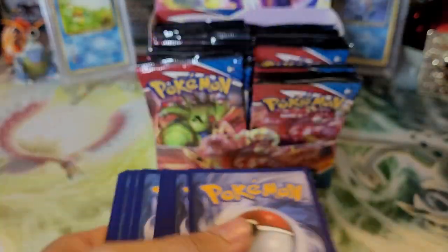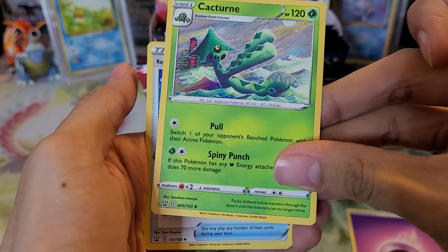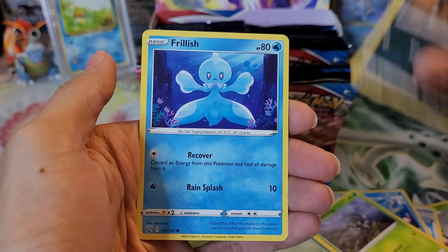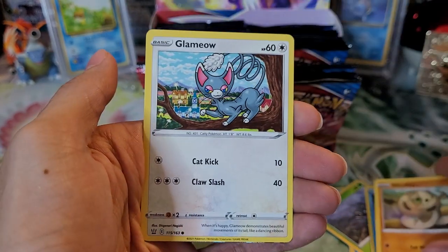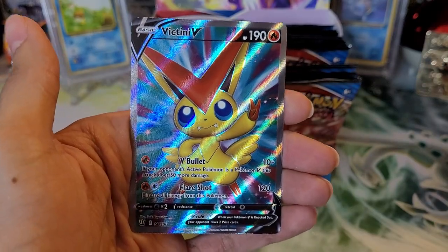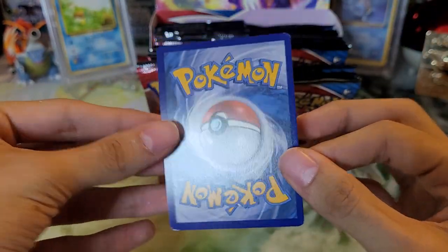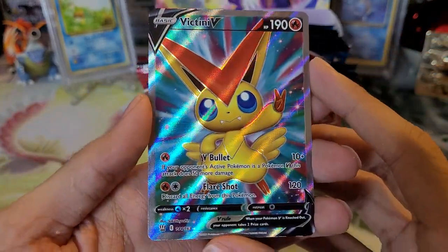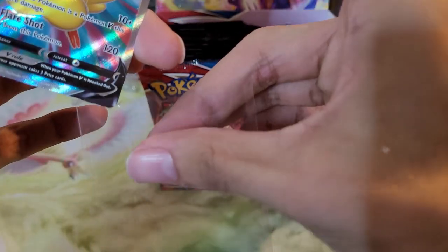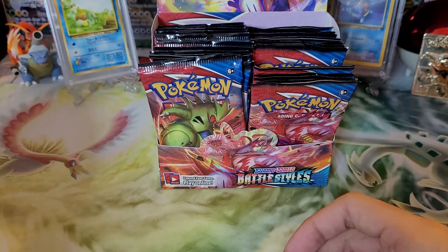On to the Rapid Strike Urshifu pack. We have Psychic type energy, Cacturne, Rapid Strike Scroll of Swirls, Seedra, Scatterbug, Houndour Single Strike, Frillish, Celacobra, Glameow, Galarian Slowpoke reverse, and a Victini V full art! Really cool — I actually kind of like this more than the VMAX. Little bit of whitening at the top but not too bad. Really like the artwork. Let me get this sleeved up.